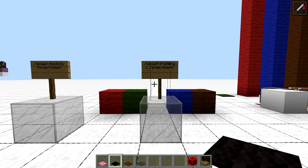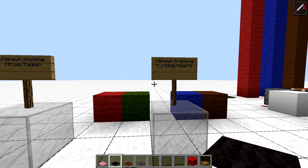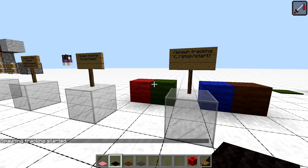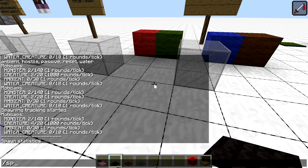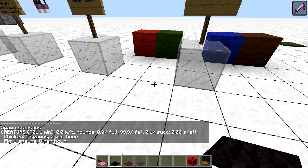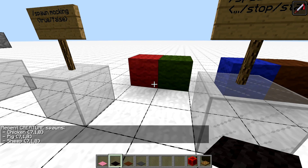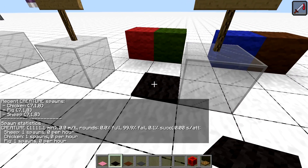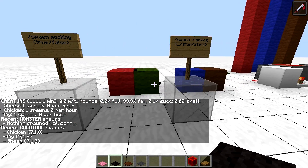'Spawn tracking' allows you to track mob spawns, gathering statistics on how many would spawn, and keeps track of the last 10 mobs from each category that have spawned. To enable it, type 'spawn tracking start', and from now on the game will remember all mobs that spawn naturally. At any point you can check the spawn statistics by typing 'spawn tracking', and spawn tracking followed by a mob group will show you 10 recent spawns with their location — useful for making perimeters. The role of the black carpet then changes to display spawn statistics. Stop everything by typing 'spawn tracking stop'.